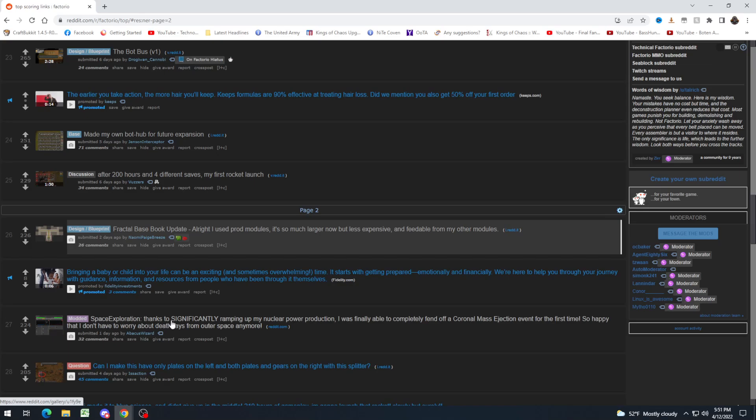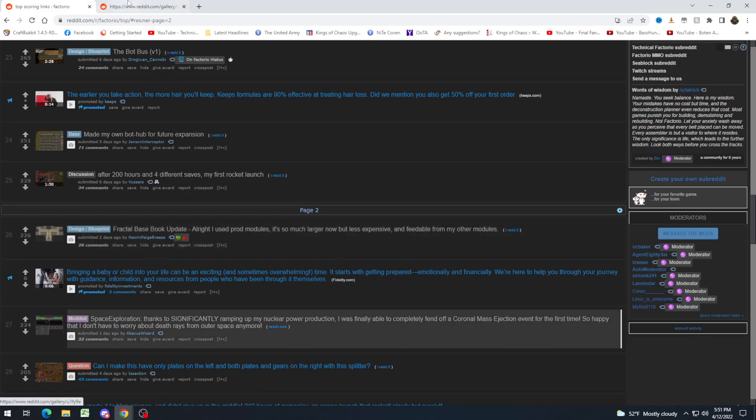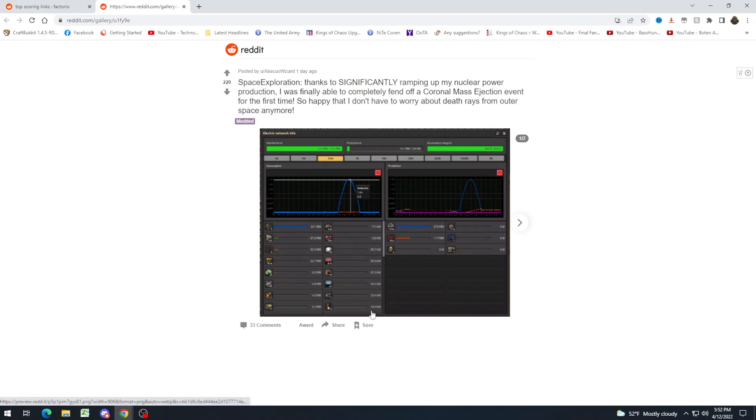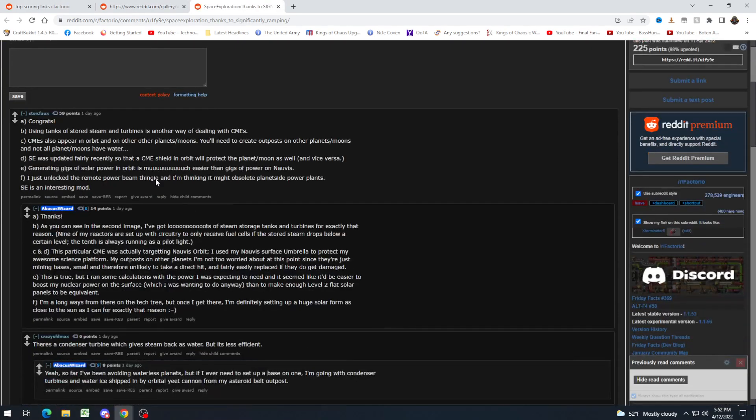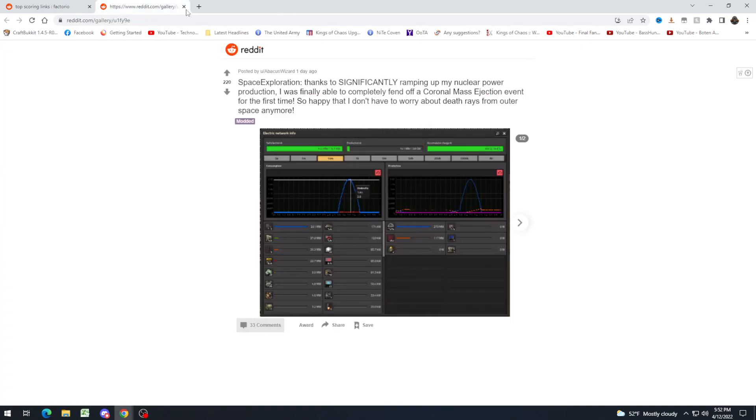Space Exploration: "Thanks to significantly ramping up my nuclear power production, I was finally able to completely fend off a coronal mass ejection event for the first time." Something new since I last played. "So happy that I don't have to worry about death rays from outer space." Death rays? Holy moly. I am glad that I'm not trying to play this now — that sounds terrifying.